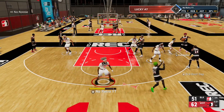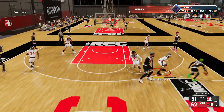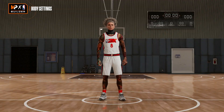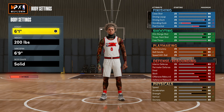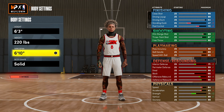Shooting guard - this is the typical glitch build, but I'm gonna make it a way that it's just like, who's gonna be able to guard this? I got a lock? Okay buddy, let's see how good that lock does, because it's kind of awkward having to guard a build that's this tall. First thing we're gonna do is glitch the build: six three, max weight, max wingspan.